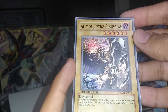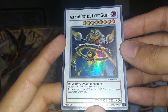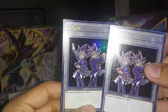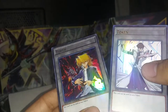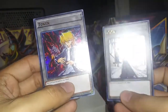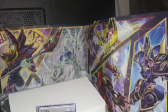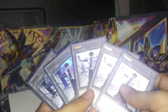Vampire Genesis, Ally of Justice Clausolas, Ally of Justice Light Gazer. We get another token — it's both the Yugi ones! Let's go, that's what I wanted. Oh, and we get a Kaiba token. Let me guess — oh, it's a Joey Wheeler token. There's my dupe. Oh, let me guess what this one is — it's another Kaiba one. Oh another one, this is probably Joey. Another Kaiba — what the hell! Look at this — they're all in really good condition but I don't need five of them.